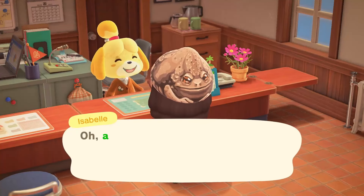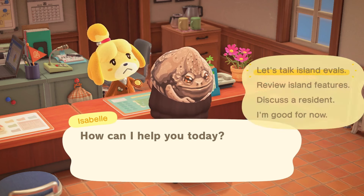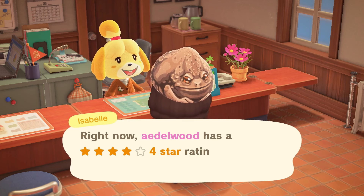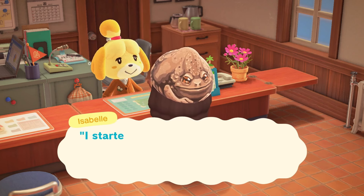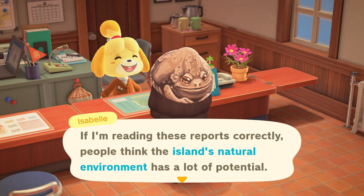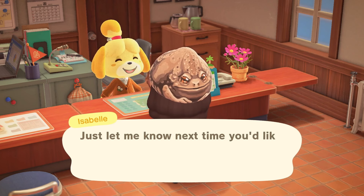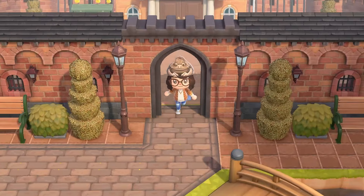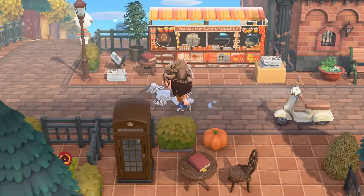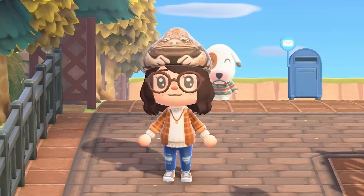Let's go ahead and check in with Miss Isabelle while we're here and see what our island rating currently stands at. Our goal at the end of the 30 days is to have a five-star island. I am very pleasantly surprised with that four-star rating! Let's see what she tells us to improve. The island's natural environment — so we probably need more tree varieties. I bet that means we need more fruit trees. As we work on the more rural outskirts parts of the island, we'll use a lot more flowers and apple trees, so I think that should be pretty easy to handle. Famous last words.